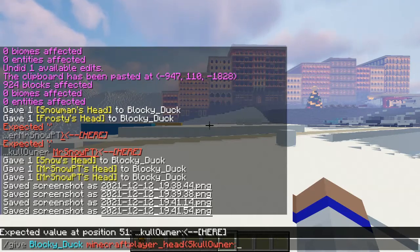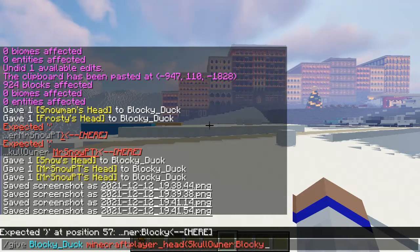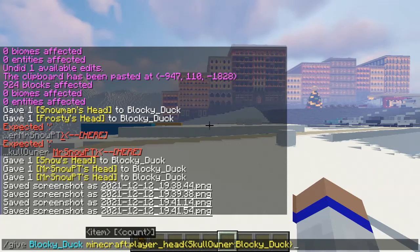And once you enter in the SkullOwner, you want to go ahead and type in whatever player's username you're wishing to retrieve. So in this case I'm going to start out by retrieving my own username. So I'm going to type in BlockyDuck — that is my Minecraft username. And then click on the bracket again, and as you can see it will turn yellow. Now just hit enter.